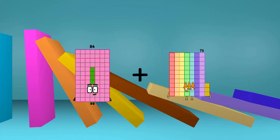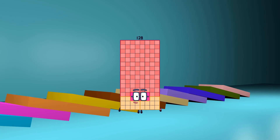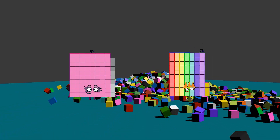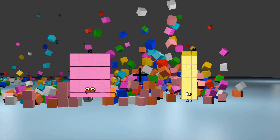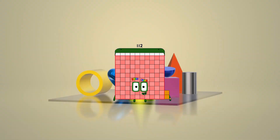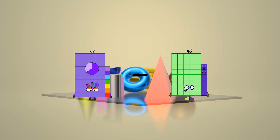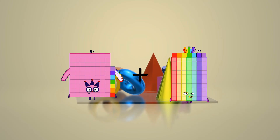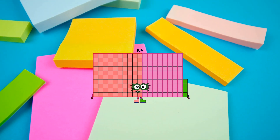84 plus 44 equals 128. 89 minus 73 equals 16. 82 plus 30 equals 112. 67 minus 46 equals 21. 87 plus 97 equals 184.